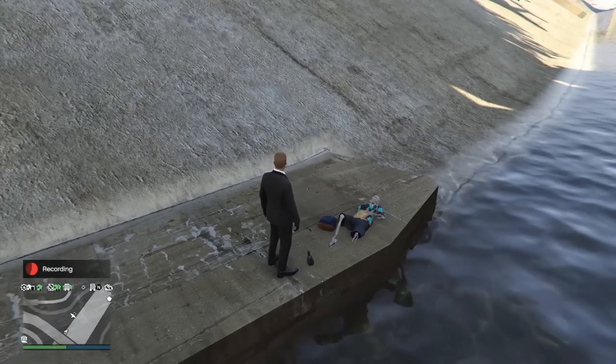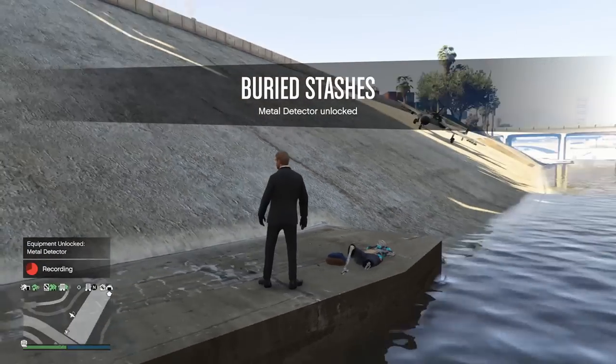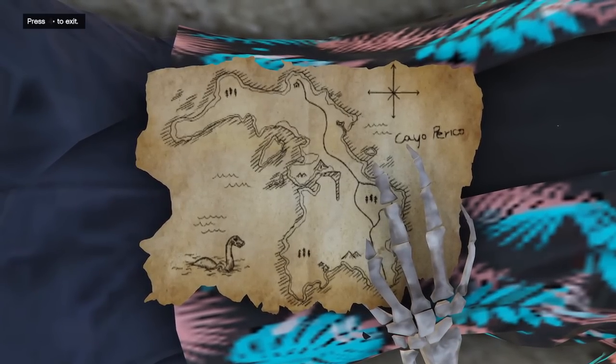But once you do finally get it to appear, you just have to walk up to the skeleton and press right on the D-pad to grab the Metal Detector. You can also look at the map as well, which would give you the general locations of the loot on your in-game map.